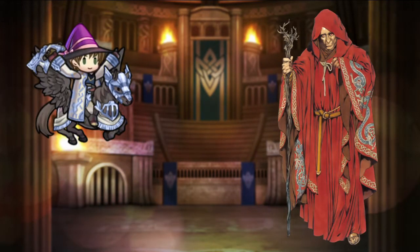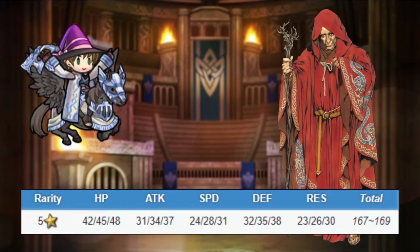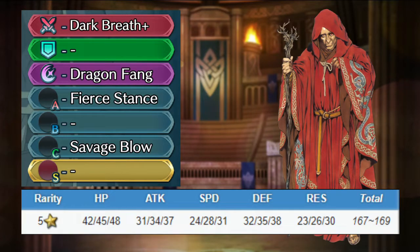Bantu is a red sword infantry dragon. He has good attack and defense, and bad speed and resistance. He comes with dark breath, debuffing opponents after combat. He also comes with dragon funk, fierce stance, and savage blow.